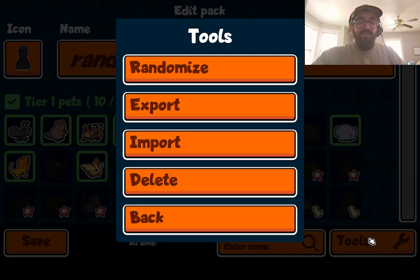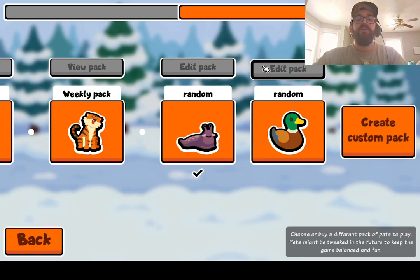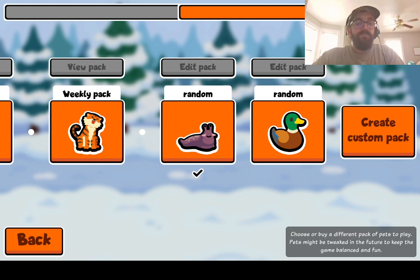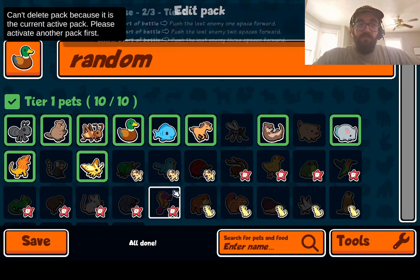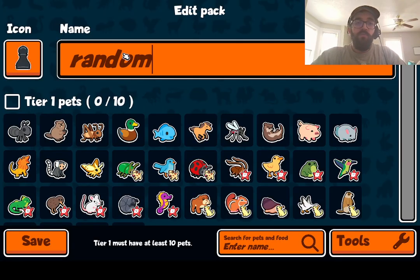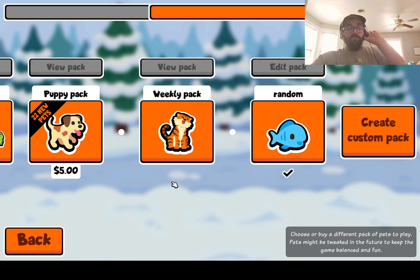My laptop is a touchscreen, so let me try again — I'll hit random, eyes closed, and save. I'm out of the pack. Okay, so here's what we're gonna do: I'm gonna close my eyes, hit tools, random, save. Now I'll delete the old one — can't delete because it's the active pack, that makes sense. Put me on the weekly edit, then pack, tools, delete, go create custom pack, random, tools. Okay, now close our eyes.